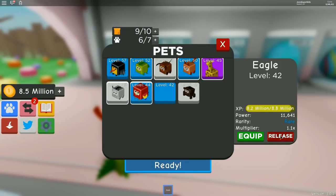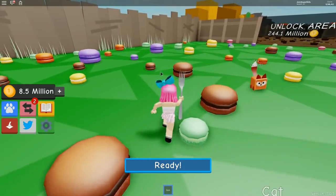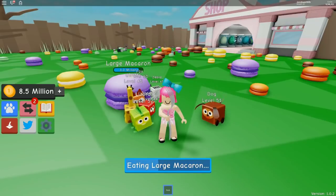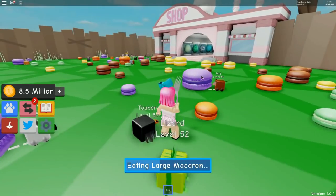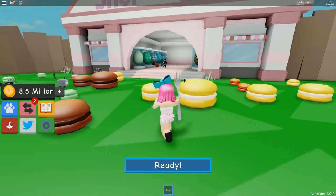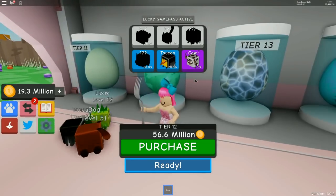I already have 27 million. I need to release my gorilla and my eagle. Eat up, family — we need more money! I already have 30 million! I'm teaching these guys to eat. I'm equipping the toucan now. Already have 40 million — almost up to getting the next one! How much is the next tier? The third one in this world is 162 million — I'm not doing it!